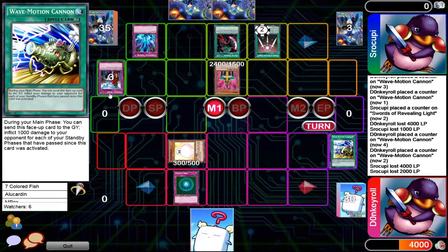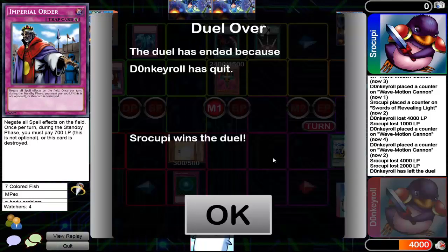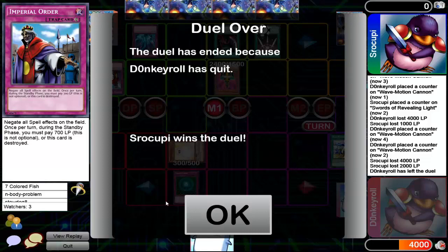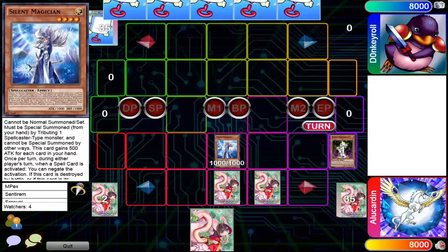The Imperial Order getting negated really just sucked big time. Wave Motion Cannon is just the nuts in low-rated duelist format — it's just the literal nuts because they're not always going to have the perfect out or the perfect MST or removal every time. So anyway, wave motion cannon for the win.